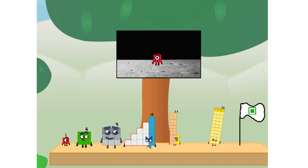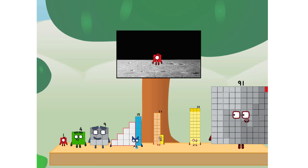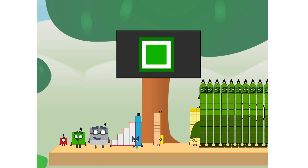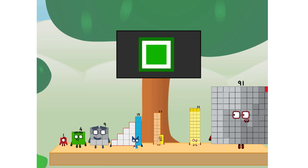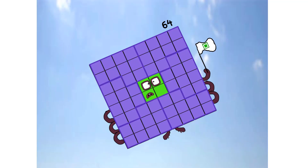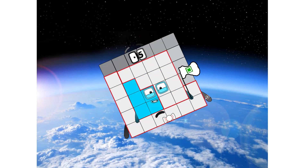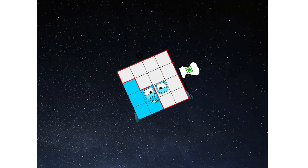The square has landed. We did it! The only thing left now is to plant the square club flag. Number land, we have a problem — I forgot the flag. Don't worry little one, I'll take care of this. Ninety-one. And I promise — no rockets. Square power only. Achoo! Achoo! Achoo! Achoo!